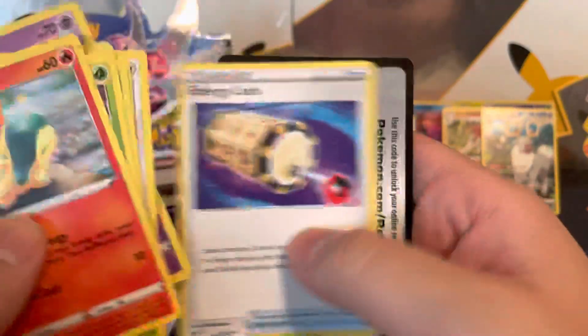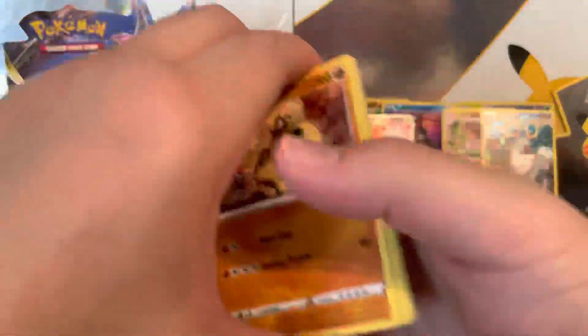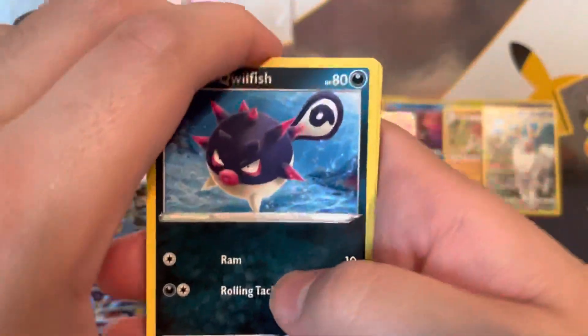Rumor is there's going to be a new Eeveelution unveiled for the new game soon. That's what the rumors are — there should be an announcement sometime in June, an official Pokemon announcement. If it's a Dragon type, I'd lose my mind. Or a fighting type — Flexion! Hashtag Flexion. If you're a true subscriber to this channel, you know exactly what that is. I think we'll have to talk to the Pokemon Company about that — get the copyrights for it.